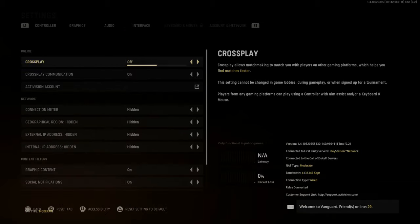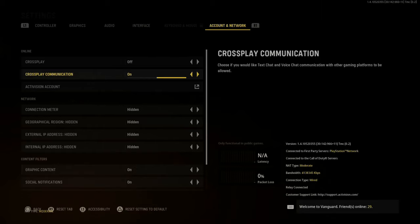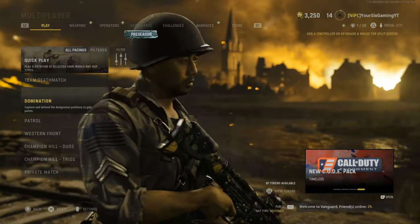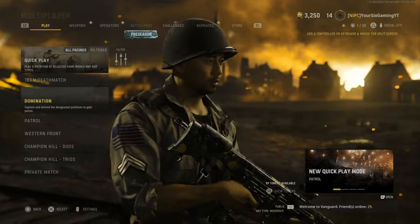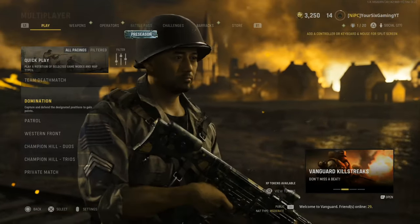Then go over to Account and Network and verify you have crossplay communication on. Maybe someone on a different platform joined your party and you had the setting turned off and you couldn't hear them. Also verify that you didn't mute someone by accident or the entire lobby — if you do have that on, they'll have an X by their name, so go to their name and unmute them.